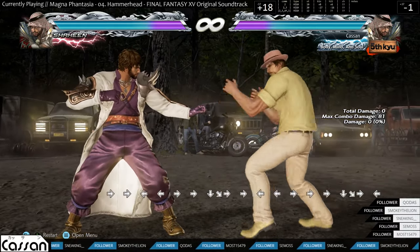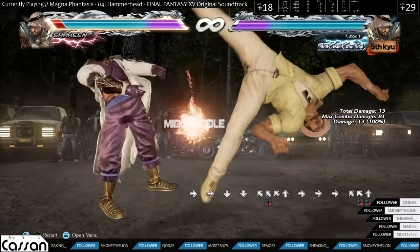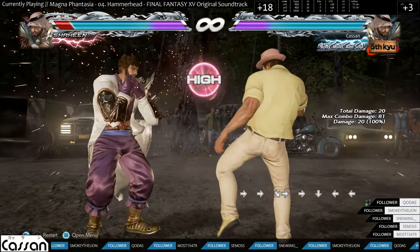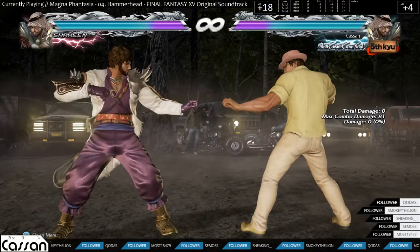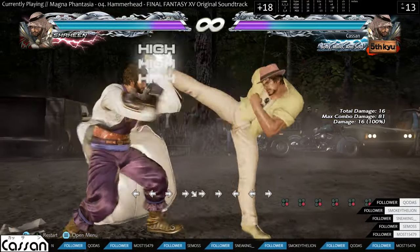Apart from that, he has a hop kick which is really nice to have, and his hop kick has really great range. He has an orbital which is really great for keep-out. He has an 11 frame counter hit magic 4 — you can use this to keep out, to lay frame traps, and he has mix-ups from this as well with 4-4 and 4-3.